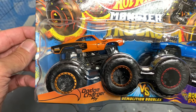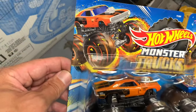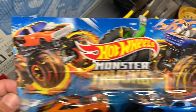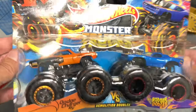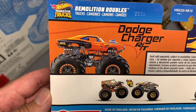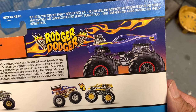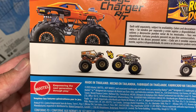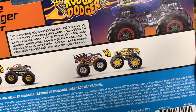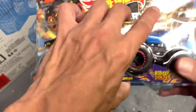We have this awesome Demolition Doubles pack right here — check out the artwork! We got the tires just screaming, look at the exposed engines — a battle of the exposed engines. Let's flip this around and check out the other artwork: the Dodge Charger and the Roger Dodger. We also have some depictions of other sets you can get, like Hot Wheels Safari versus Wild Streak and Haul Y'all versus the Hot Wheels Taxi. Very very cool.